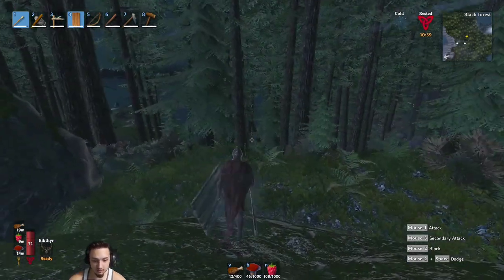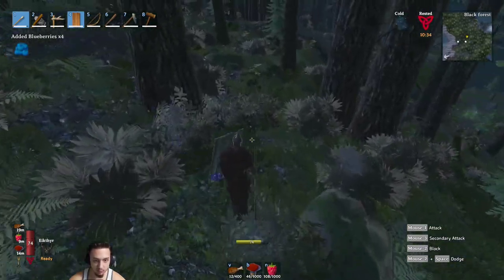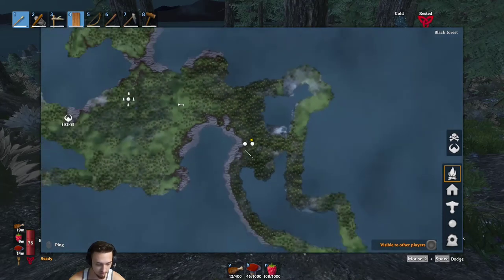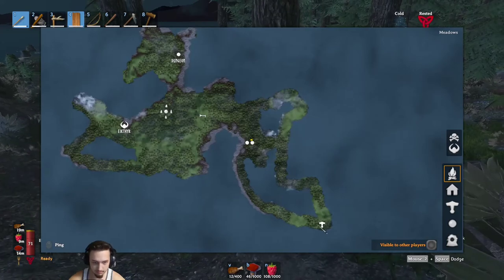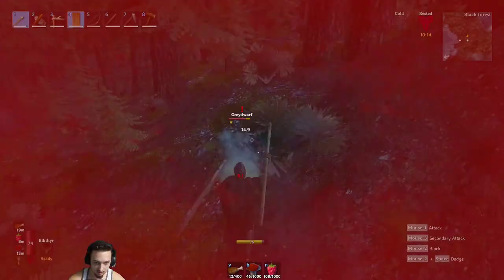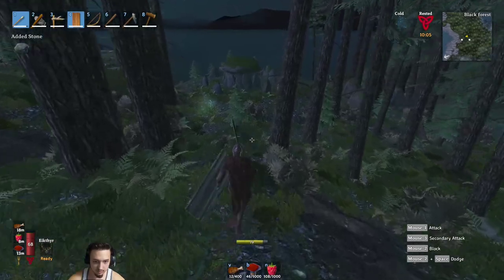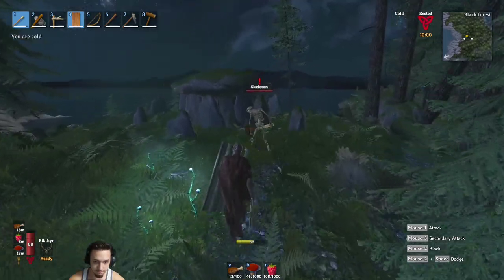Hey, what's up guys, welcome back to Valheim, this is episode four. We're gonna be hunting some skeletons today, getting some cores, getting some smelting going to get some new gear and new tools. I'm over here in the dark forest - I found a couple spots. I did a lot of adventuring and found a couple dungeons we can hit up to grab some smelting cores so we can make portals, smithies, and a coal furnace so we can start smelting and get some new gear going.